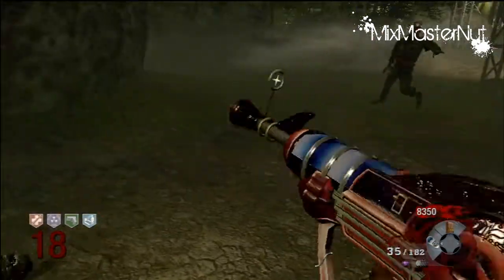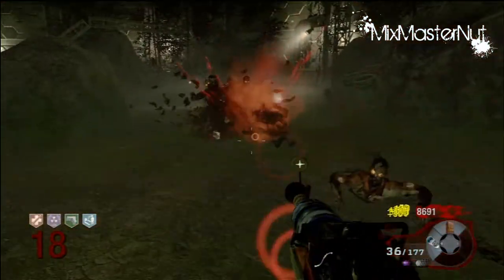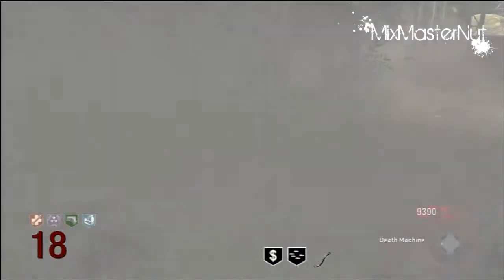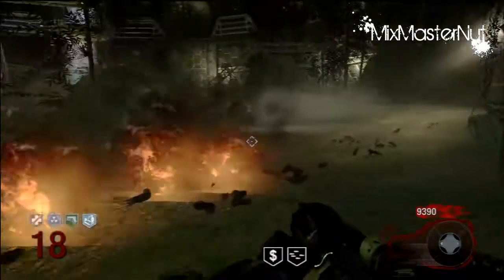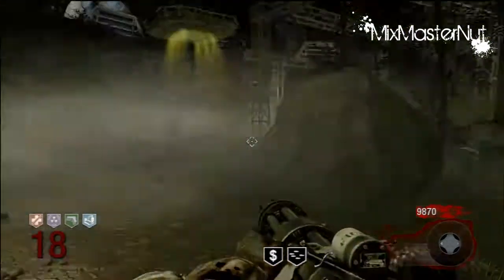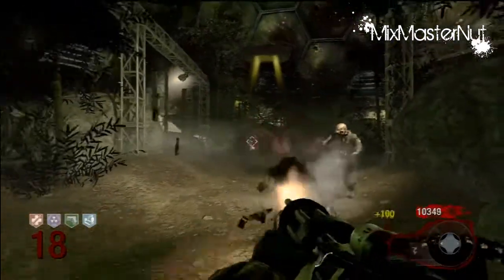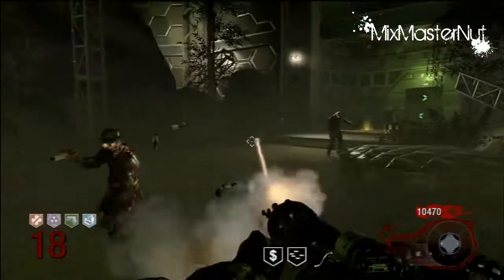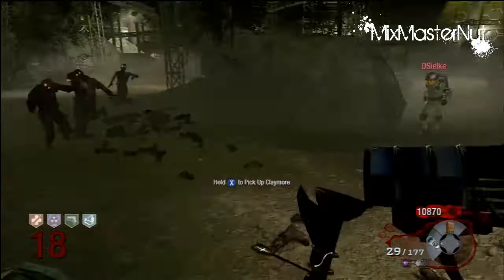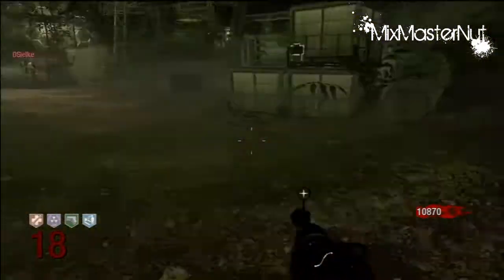I'm just going to get the zombies away from the astro man, do some S turns. Let's take all these buckets. I try to go for headshots when I have the death machine because they really do make a difference. The later on in the rounds this gets, the more the death machine is just not really worth it. At some point on like round 30s or whatever, you might not even want to use it anymore because it's just not doing enough damage and it slows you down too much. But overall it's a pretty awesome drop.